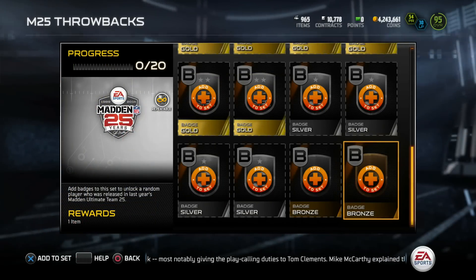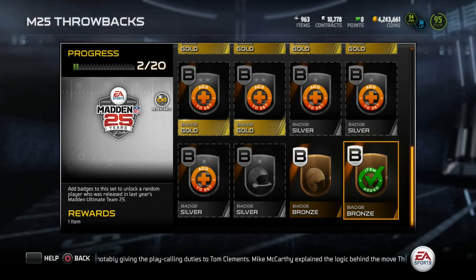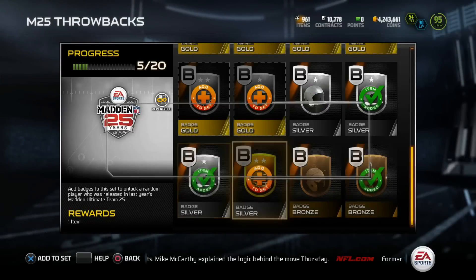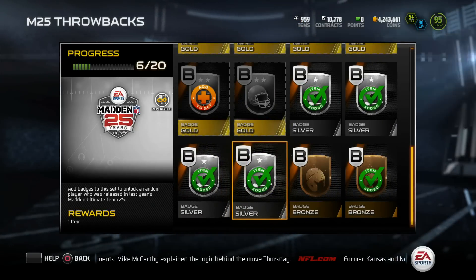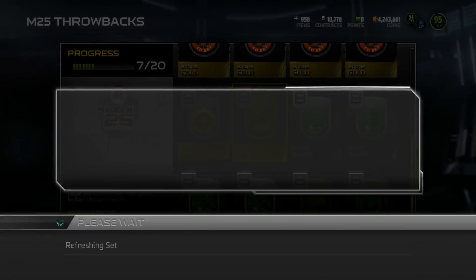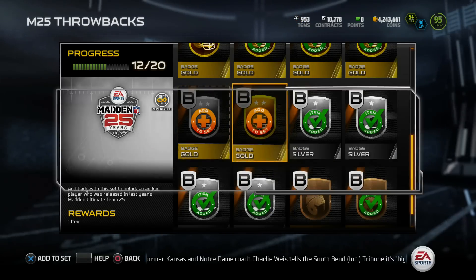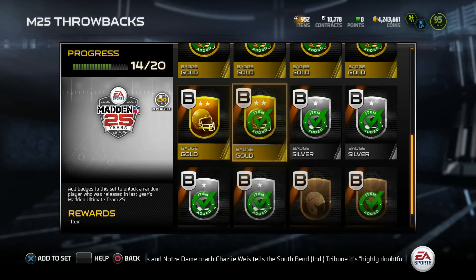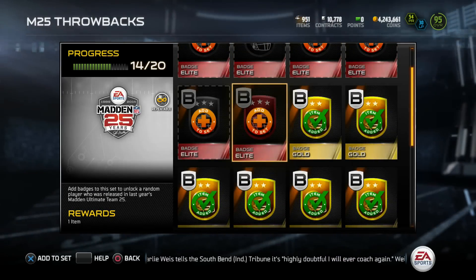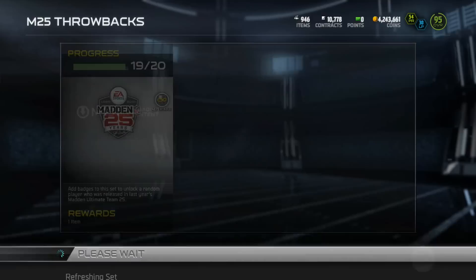Now lastly, but definitely not least, Madden 25 throwback set. Once again, really not a fan of this set — a lot of duds in this one, in my opinion. But that's what we can do. Hopefully we can clutch out a good pull. I think I've pulled five of these so far and I have yet to get a beastie pull from one of these. They did take out the 10 lowest overall throwback players, so our odds were kind of up. But it's still a lot of duds — a lot of boo-boos in these packs. Throwback pack is done.